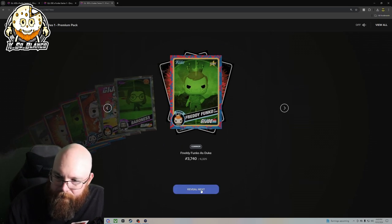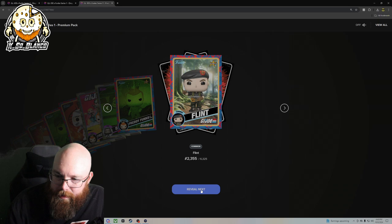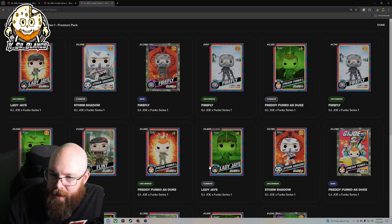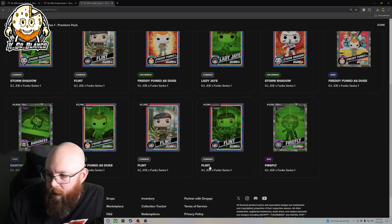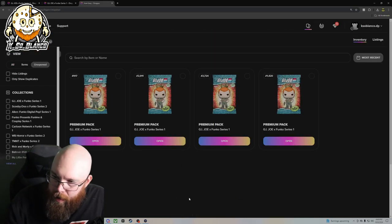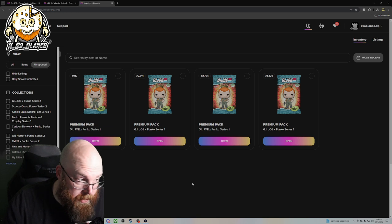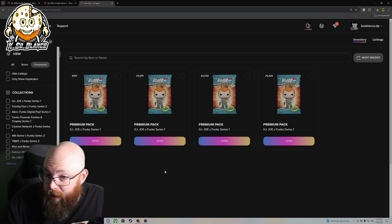Rare, common, common, common, epic Firefly. So we got only one epic out of that. We're down to our last four packs and we have yet to get a redeemable. Let's change our luck up here. We're going to open pack 2,911.